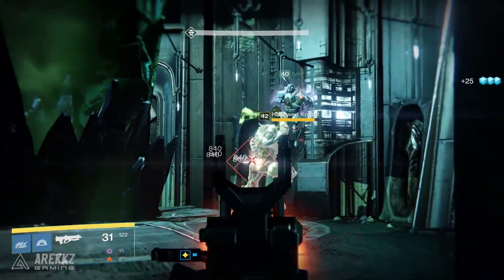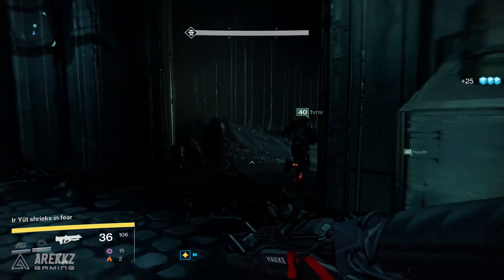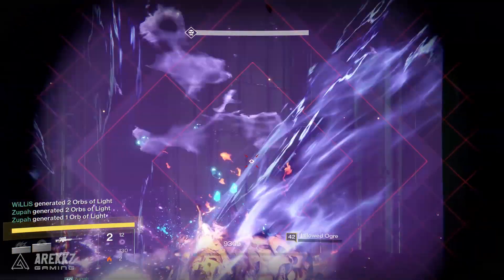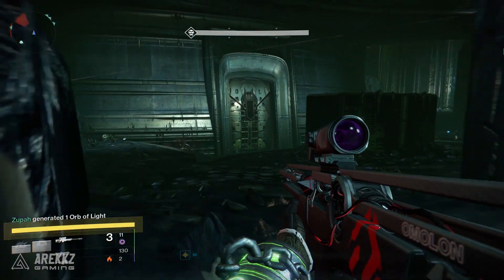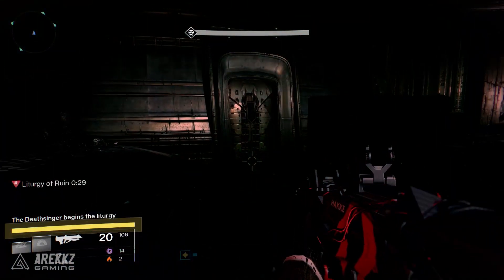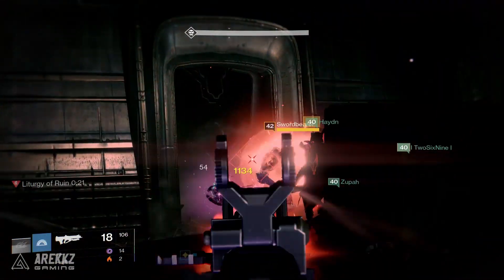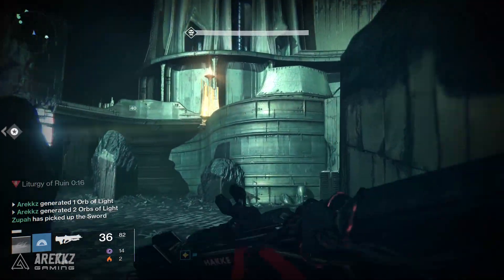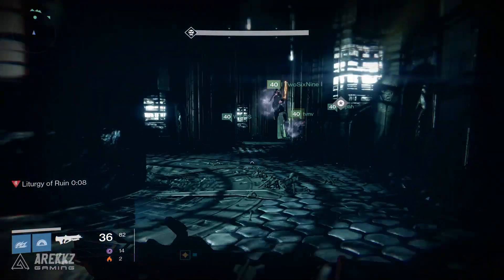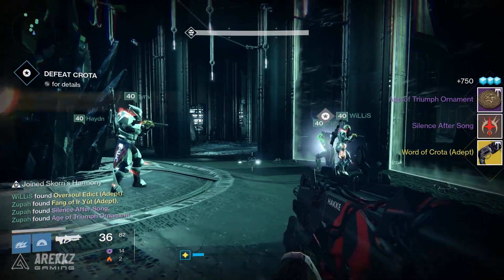Once you've done that, more ads will spawn — kill those, then run into the death singer room and kill the two knights there, but do not kill the death singer. Turn around and come back out. After killing the knights, more ads will spawn — clear those, and then some ogres will spawn down below: three in total, one on the left, one in the middle, one on the right. On top of the ogres there will also be knights in the top left and top right towers. Have people with swords run up to the towers as the knights go down quickly with exotic swords. Have two people deal with the tower ads while the others use heavy weapons to take out the ogres. Once all those enemies are destroyed, the doors open, the sword bearer comes out — destroy him, grab the sword, and run up to kill the death singer. Bear in mind that during this time the death singer will have begun her song, so you'll have about 30 seconds to get into the room and kill her.